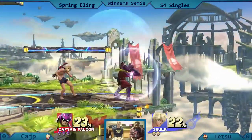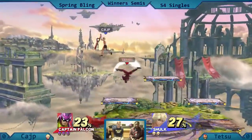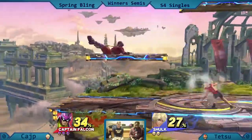Hasn't changed Shulk's — whatever you call it — form? Magic power? Arts? Hasn't done any different arts yet with Shulk other than the speed right at the beginning.